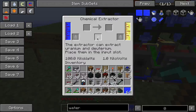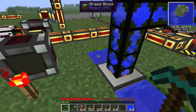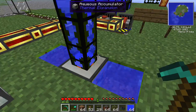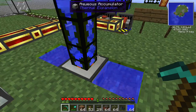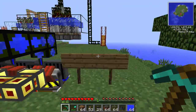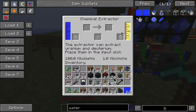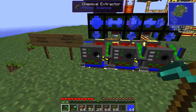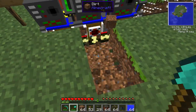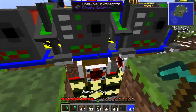If you click into the chemical extractor, it's going to need energy and what it does is converts water into deuterium. As you guys know, water is pretty easy to come by in Minecraft. One easy way to do this is to make an aqueous accumulator — it'll produce infinite water as long as you have two water blocks on the inside of it. You can just send that into your chemical extractors. With some power and water, it'll make the deuterium, and I have a pipe set up underneath to actually suck the deuterium out and pipe it into my fusion reactor.